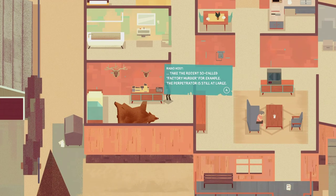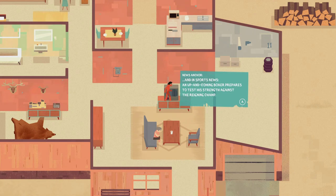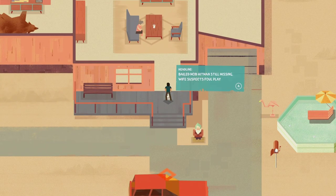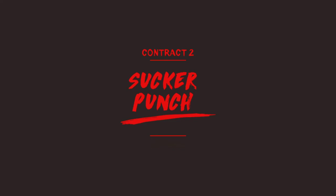We can interact with different things. The recent so-called factory murder - the perpetrator is still at large and yet the police have a strict no comment policy. Something fishy is going on, corruption or worse. In sports news, an upcoming boxer prepares to test his strength against the reigning champ, whose rise to fame has been mired in accusations of mafia involvement. Bailed mob hitman still missing, wife suspects foul play. Contract two - Sucker Punch.